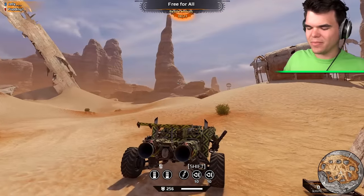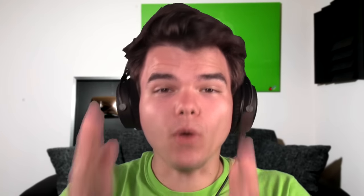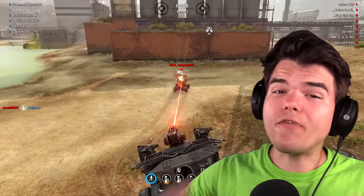You gotta do damage to me, Dino. I shot your gun off! You have a minute to take me out. One minute left — come in front of me, Dino. The recall of my car is making a turnaround. You're still doing damage — I have no weapons. Yes! Jelly wins! I'm sorry, Dino. Good fight though — I didn't have any tires anymore. Fireworks for Jelly!